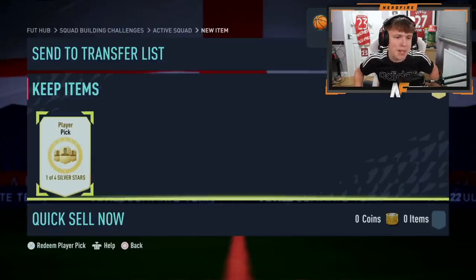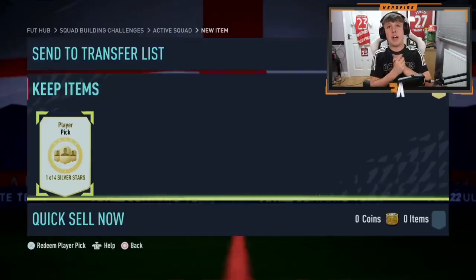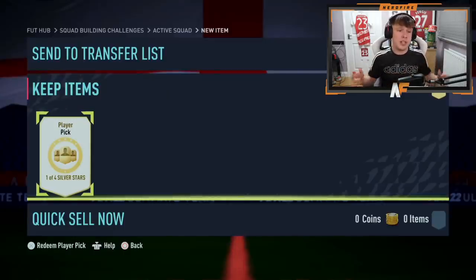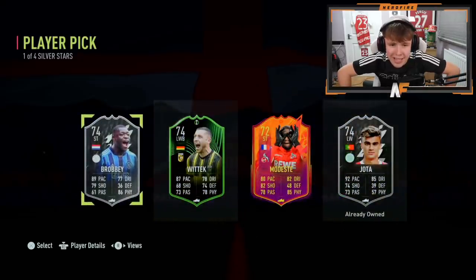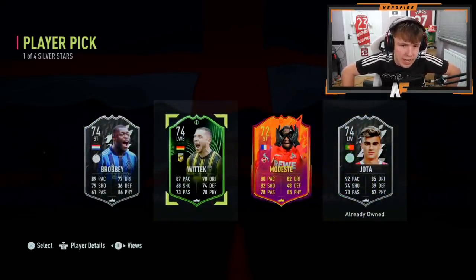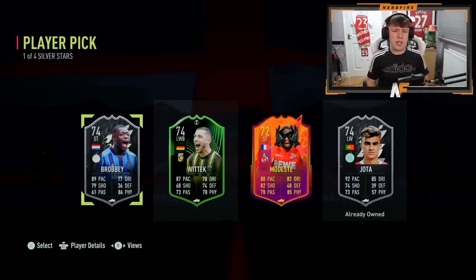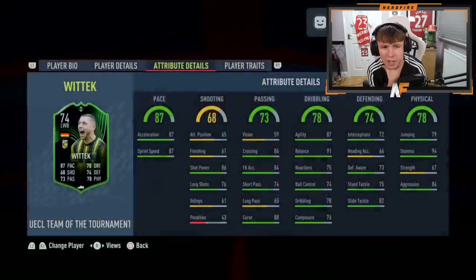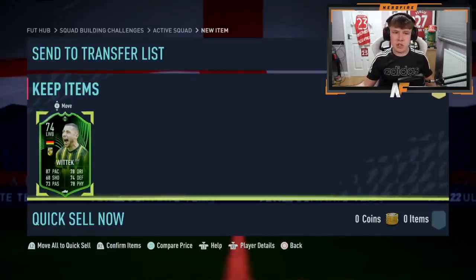Shout out to the man James — this is player pick number three of the Silver Stars player pick. Let's see what he gets. He's cracked it open. The player pick probably has Witek, who can get upgraded as a headliner, and there's also Brobby which is a pretty cool card. It's a tough choice — that full back is actually quite good as well. He's gone for Witek — it's a good card, good full back, not bad.